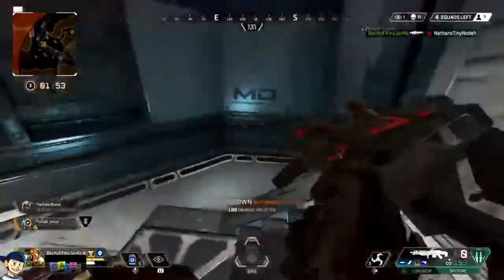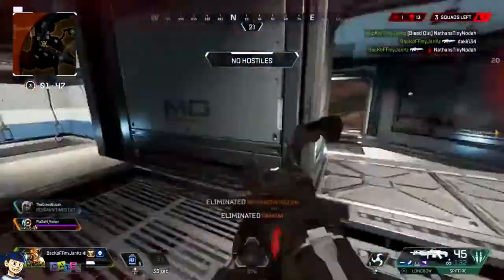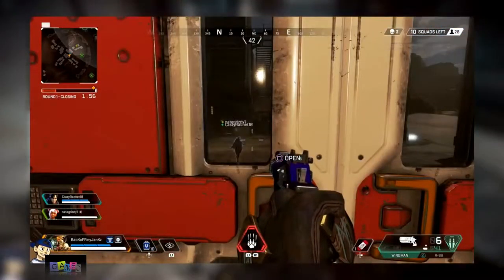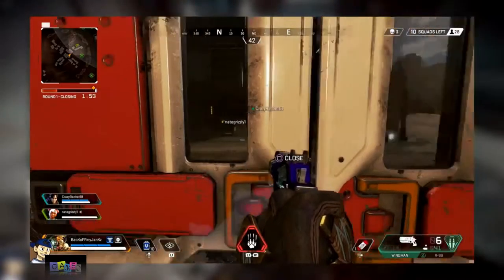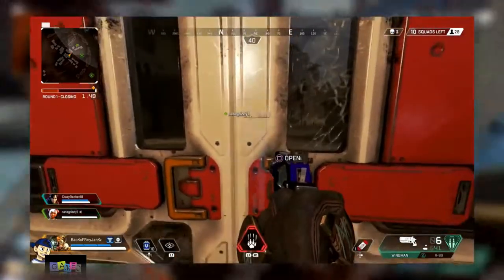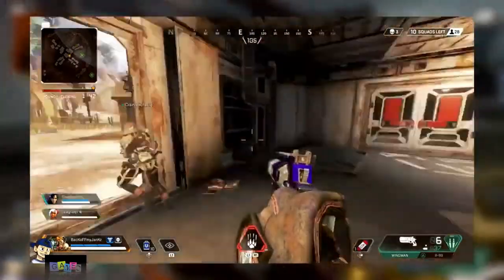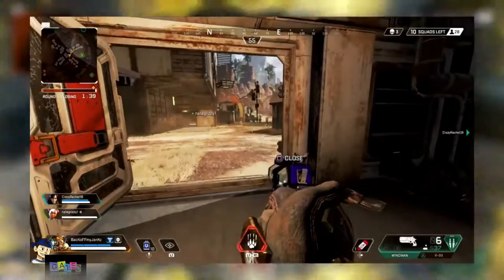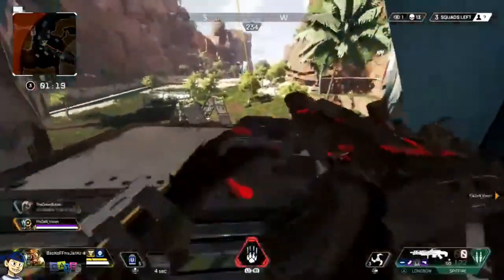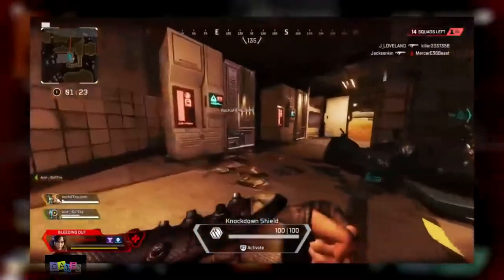The next thing I want to talk about is doors. Doors in this game can give you an advantage if you know what you're doing. I've got a hypothetical situation set up here: I've got my friend coming and I'm blocking this side of the door — pretend he's an enemy. If he tries to open the door it's blocked because I'm standing there. You can break doors if you melee them, but he's still stuck in the melee animation after he breaks it. So if an enemy is trying to get into a room, you can block the door with your body and get a couple of shots on him while he's stuck in that melee animation.